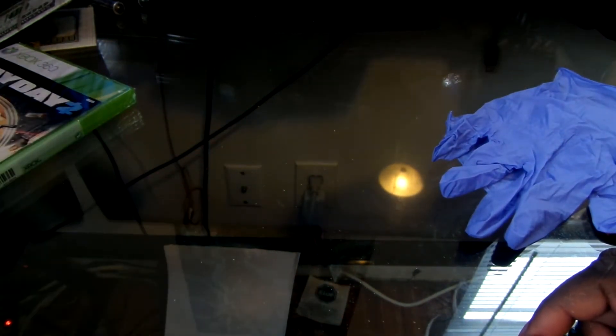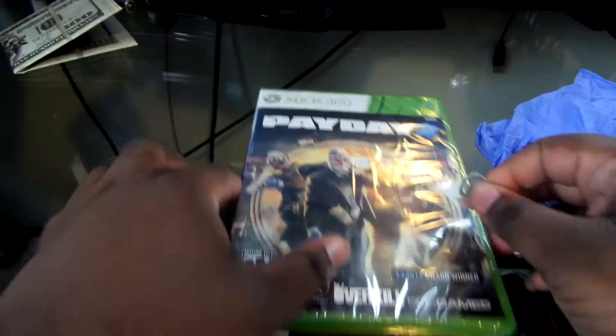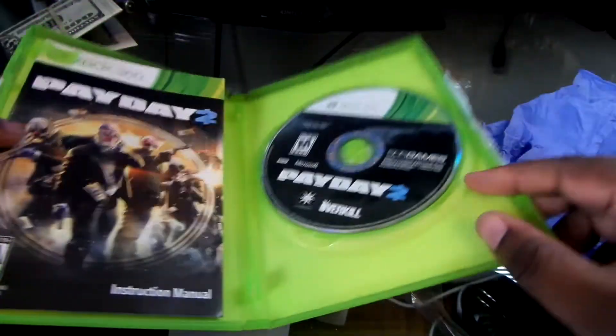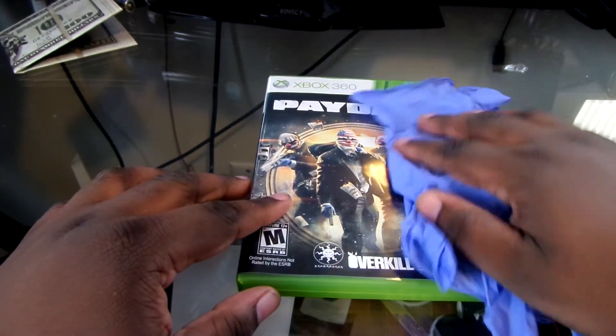That's basically what you get. Let me open up the game and see if there's any content inside. Normally I'd use a knife but last time I almost scratched my game — the knife went completely inside and I nearly destroyed my CD. Let's get this open. They don't give you anything extra — it's just the CD and the booklet. I got it for Xbox 360.